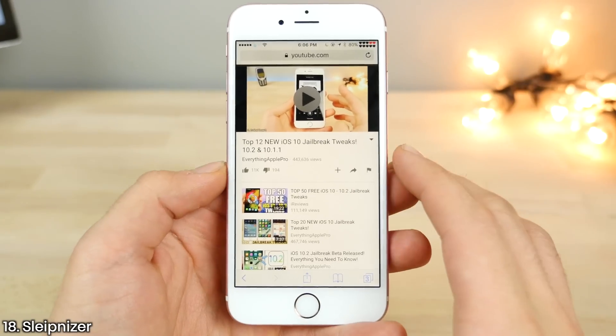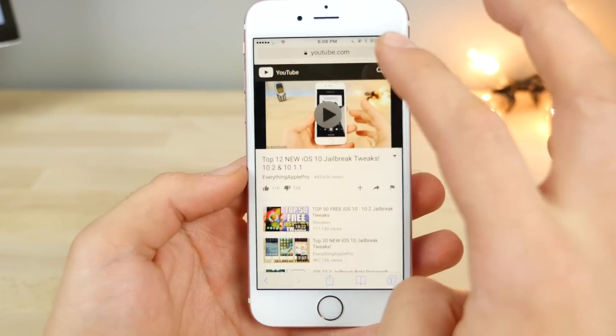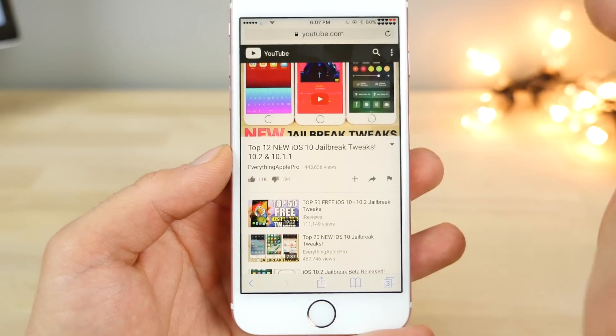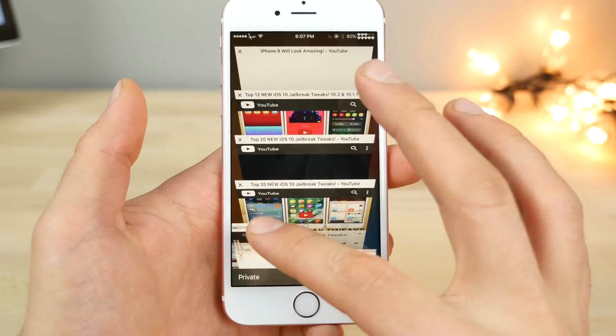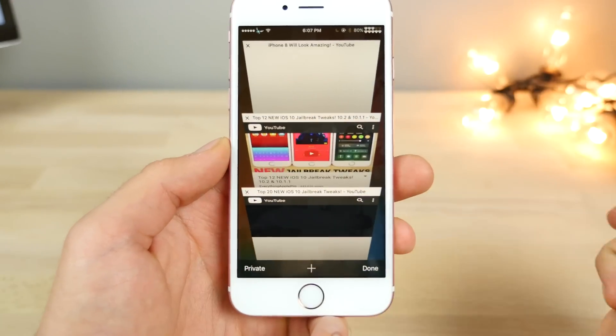While we're in Safari, here's Slipenizer. It allows you to expand your Safari features a lot — you can swipe to respring or refresh the page, swipe to go back to the top of the page, and hold on a link to open it in the background without it popping up like Apple's version does. There are so many features I'm not even covering half of them.